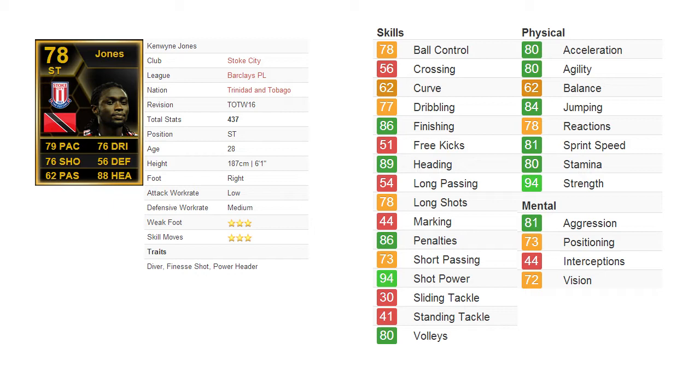Let's go on to his card stats. He has 79 pace, 76 shooting, 62 passing, 76 dribbling, 56 defending, and 88 heading. That is his standout stat — it's basically his heading attribute.